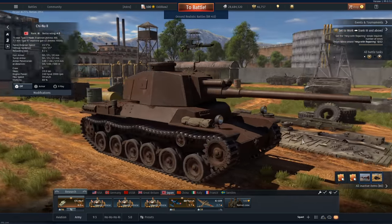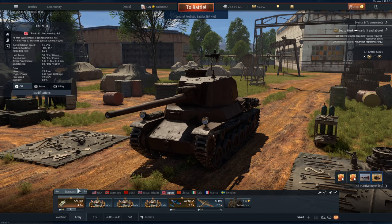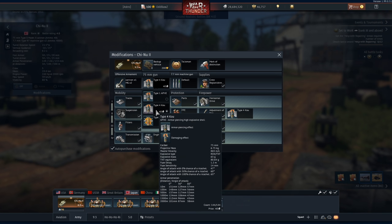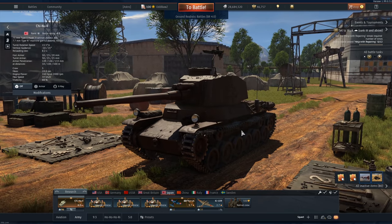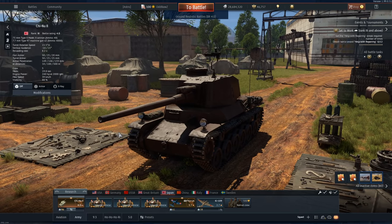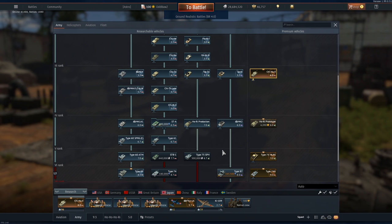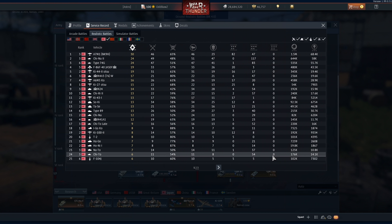So what is the Chi-Nu 2? This is a 4.0 rank 3 Japanese medium tank, and this thing recently got nerfed — it used to be 3.7. It's one of the tanks that got a serious buff from the ballistic changes about a year ago. Check out this round — Type 4 Ko. This thing can pen 117mm at 500m at 30 degrees. Pretty much anywhere you hit a Sherman at long range, you're gonna take it out. Panzer 4s are easy, and this thing can even take out Tiger 1s from the front as long as they're not too angled. This is an incredibly scary gun.